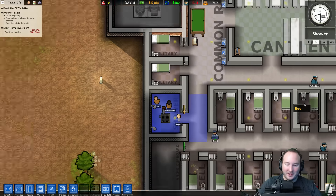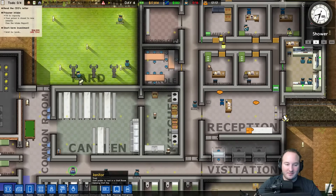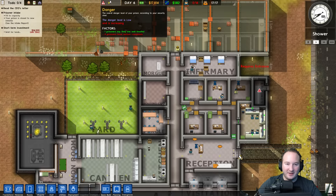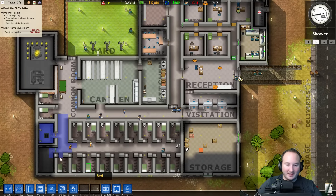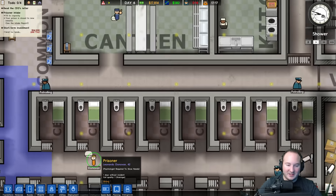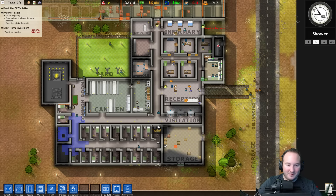Alcohol, hygiene — hey, you're in the shower, don't complain about hygiene. These guys are going a little bit crazy. Danger level is increasing — four prisoners have serious complaints. About what? Spirituality. I guess we can start building some of that stuff for them, though I don't know where to really build it.